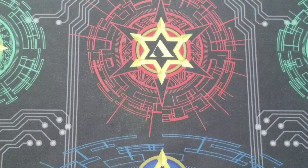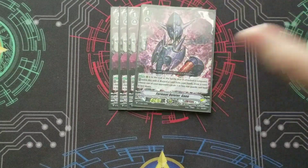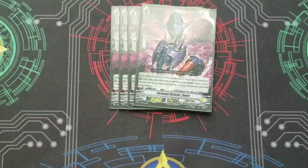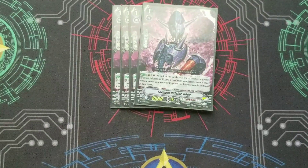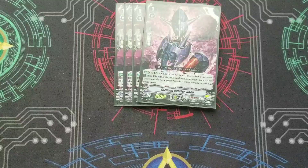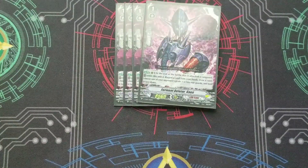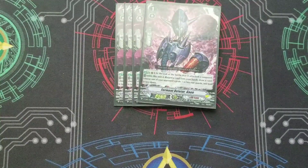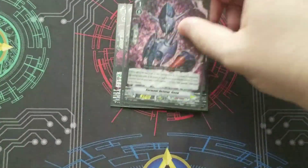Moving on to the grade 1s. First, we got our 4 Ferment Deleter. This guy is pretty good, and in this deck really anyone can be an attacker because you delete their vanguard and you have force gifts. So this guy can attack, and then you can discard one, retire him, draw a card, and get rid of one of their guys. So you break even out of it, but if you're going to attack with them and want to kill something, you might as well — you can hand filter too.